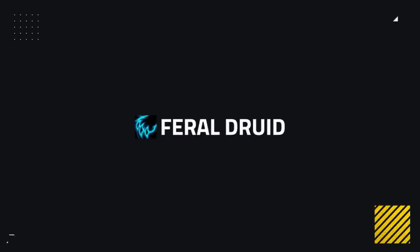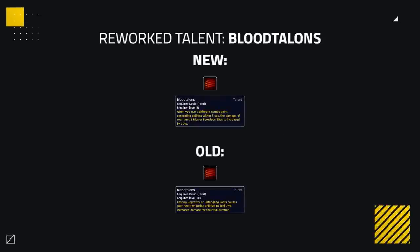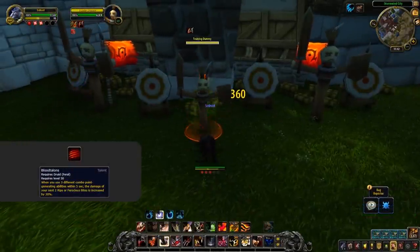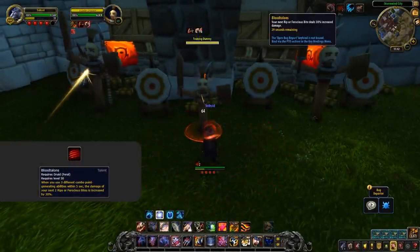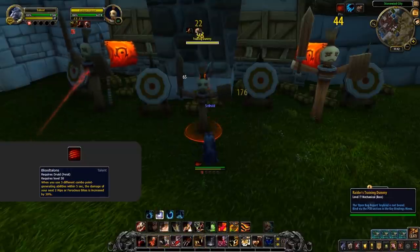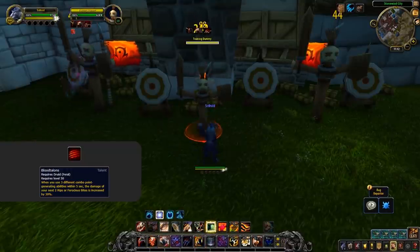Feral Druids as a spec are not getting many changes at all. The only real noteworthy one is the change to Blood Talons. Now Blood Talons will buff your next 2 Rips or Ferocious Bites by 30% when you use 3 different combo point generators within 5 seconds — so Shred, Rake, and Thrash. Having to cast Regrowth or Root as part of your rotation has always been a little strange. However, with how strong Feral Frenzy is right now, I can't see it being the selected talent.